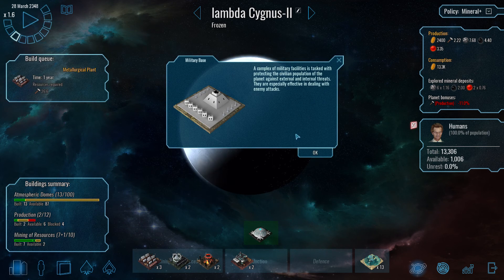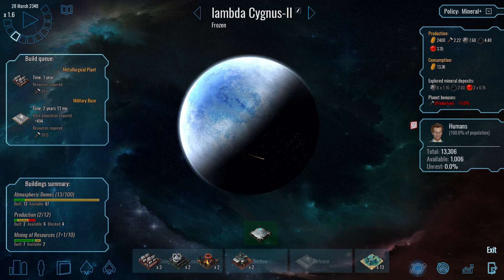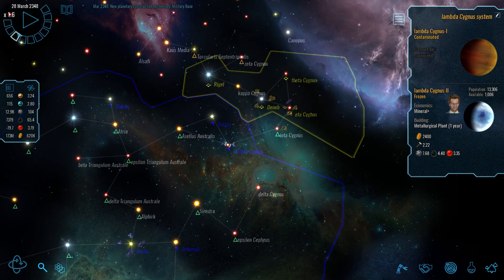Building a military base basically helps with protecting the planet against attack, and you'd have to say that these two worlds are right on the front line.